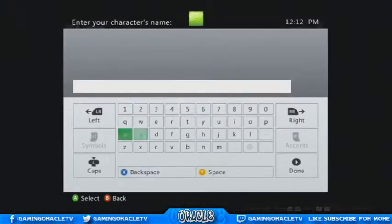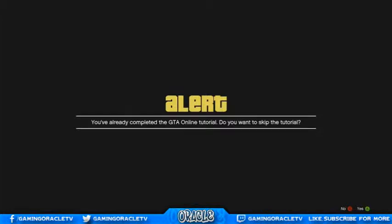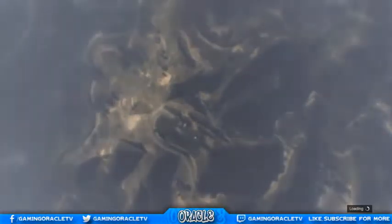This won't actually be our main character, obviously. I did create a character and named it just as a placeholder. When it says ready, click yes, and when it asks if you completed the tutorial, click yes to continue. Then wait until it loads into online.